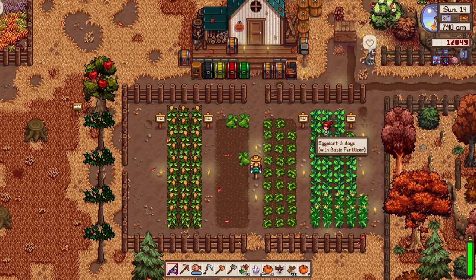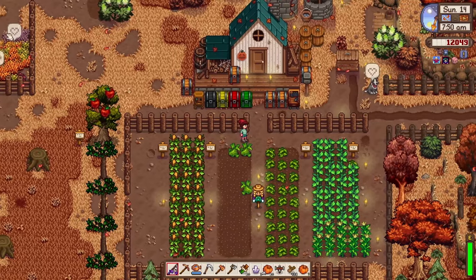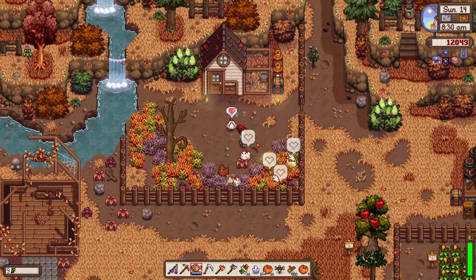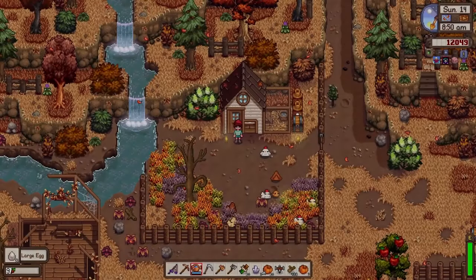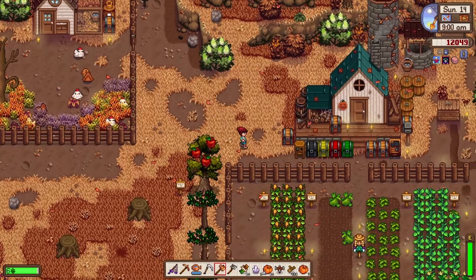Eggplants are going to be harvested in three days, cranberries in four days, and grapes in six days. Hello eggnog! Hello fried chickens — you make me feel so hungry but you're so cute and adorable. Let's go ahead and collect these shiny eggs and turn them into mayonnaise. They should go straight to our mayonnaise chest.